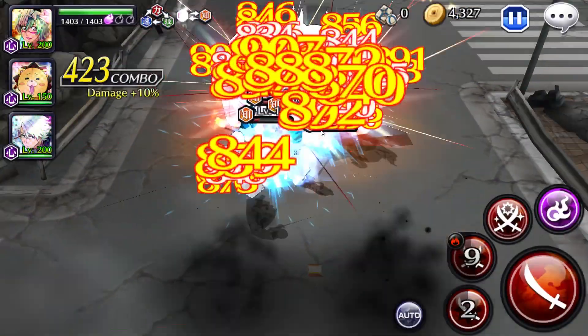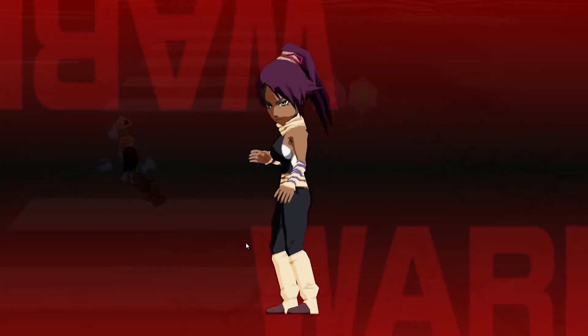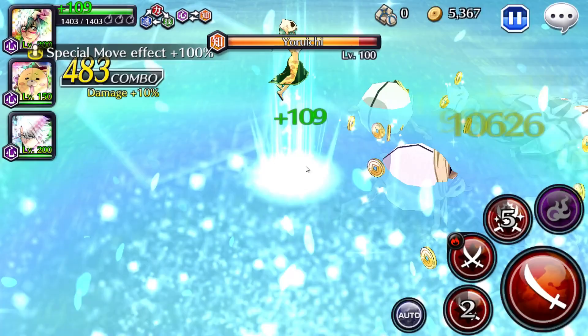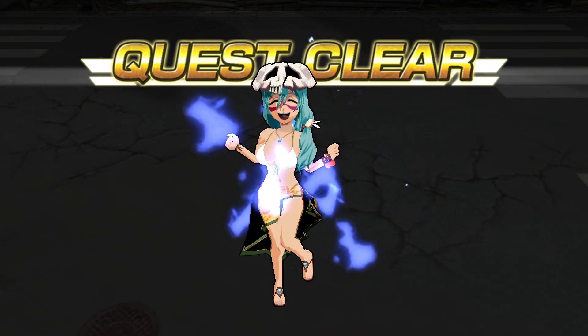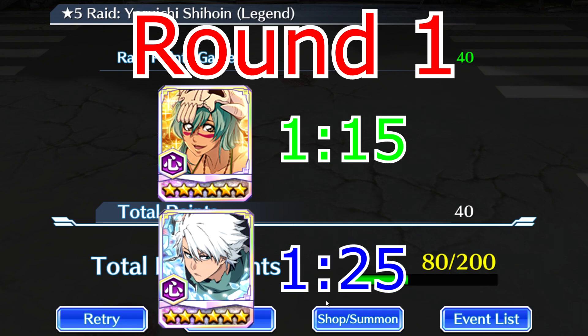You can clearly tell that Swimsuit Neliel's second strong attack has a much better range when it comes to pulling enemies close. I think both of their mistakes kind of cancel out. Let's check out Nel's time — Nel was 10 seconds faster. You might say I'm being biased, but watch through the whole video first — I'll give my own insight on who I think is better after comparing all the builds.